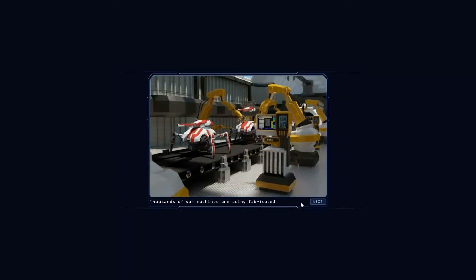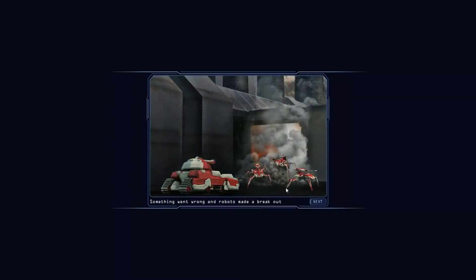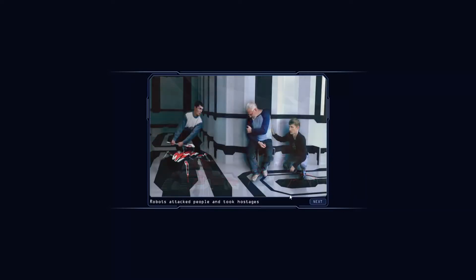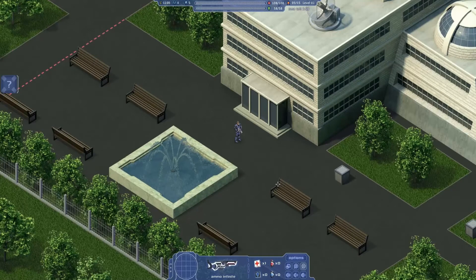A secret factory in the desert. Thousands of war machines are being fabricated. I invented the best artificial intelligence. Something went wrong, and robots made a breakout. Robots attacked people and took hostages. Only you can save us. Use this. And there we go.